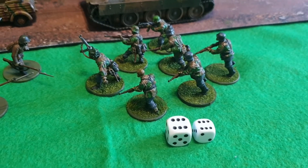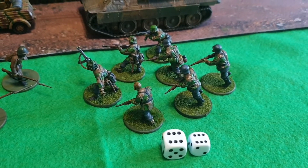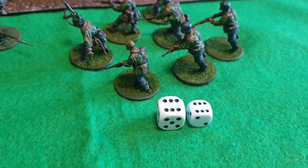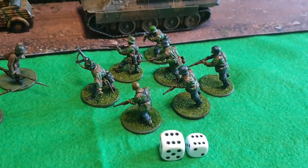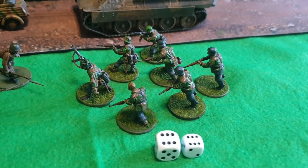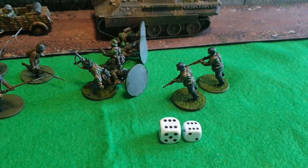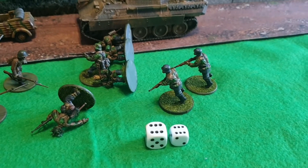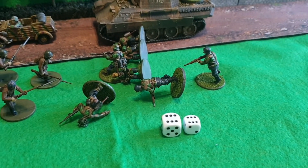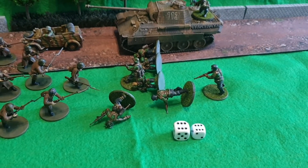I'm just using these dice for quickness. What's happened here is this unit of Waffen SS are veterans, so their morale value is at 10. However, they've got 12 pin markers on them. Normally that would mean more pin markers than their morale, so they'd have to run and flee the battlefield. However, because they're fanatics, they ignore this — so long as you've got two men still alive, they carry on as normal until you're down to one. That's fanatics and morale and pin markers.